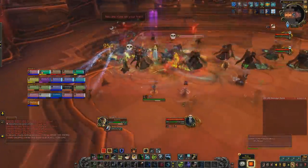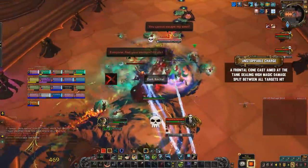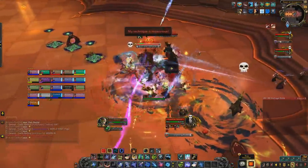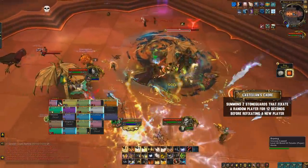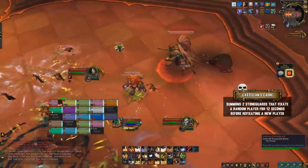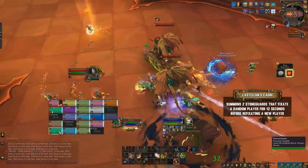After one of the bosses has been killed, he will stop doing his charge and instead unlock a frontal cone aimed towards the tank. This deals very high damage split between all players hit, so as a tank you need to make sure you're either facing him towards the raid or the raid moves to you instead. When he's the last boss, he will summon two giant adds that fixate random people and chase them down, hitting them hard with melee attacks. The fixate targets just need to keep moving away from them to minimize how often they're hit.